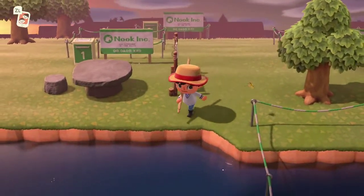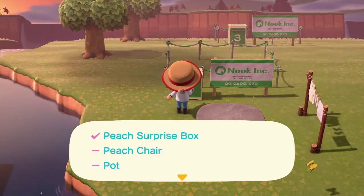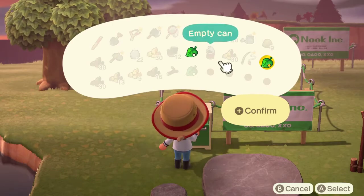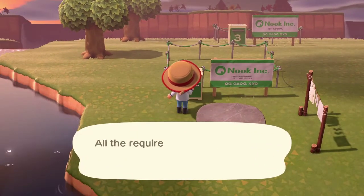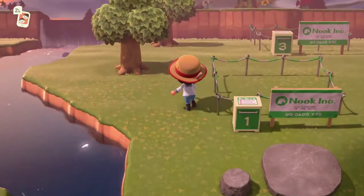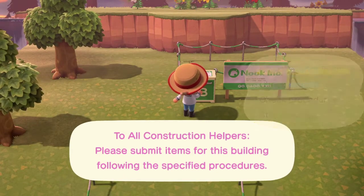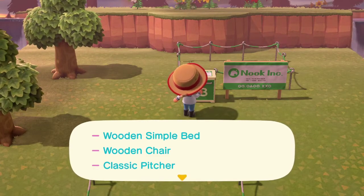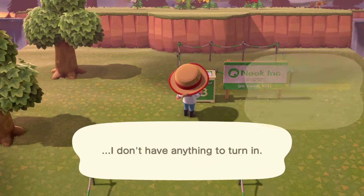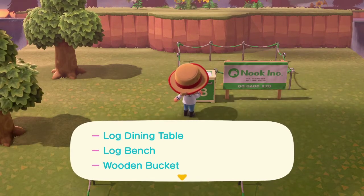Let's go over to home three. What do we need? Interior: wooden chair, wooden simple bed, and classic picture. I don't have any of those things. Outside: wooden bucket — already made it — log dining table and log bench.